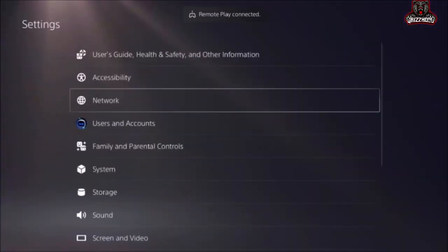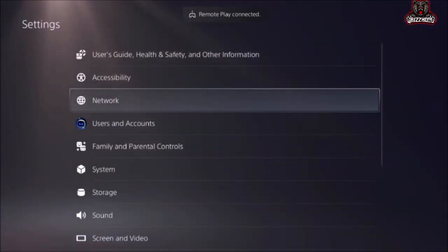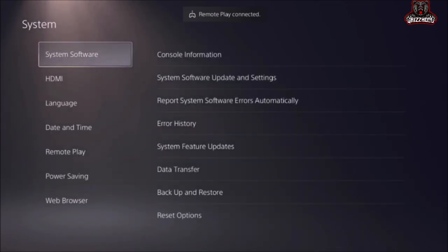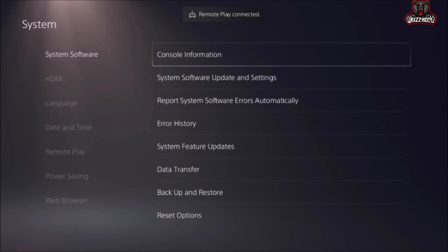Once you're here, simply select X on it one time and it's gonna bring up this area. Now go ahead and scroll down to System and then instantly scroll all the way to the side.